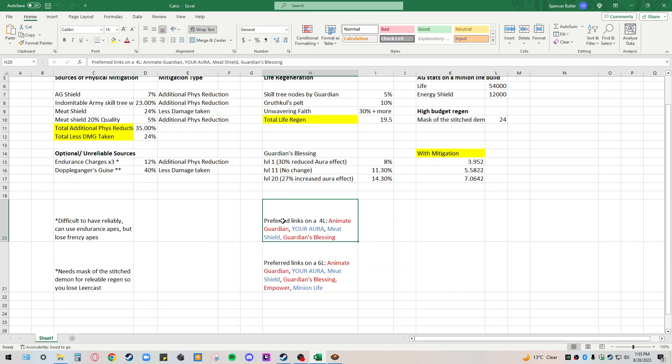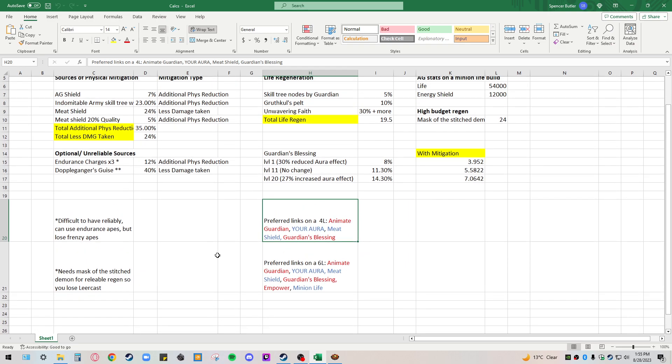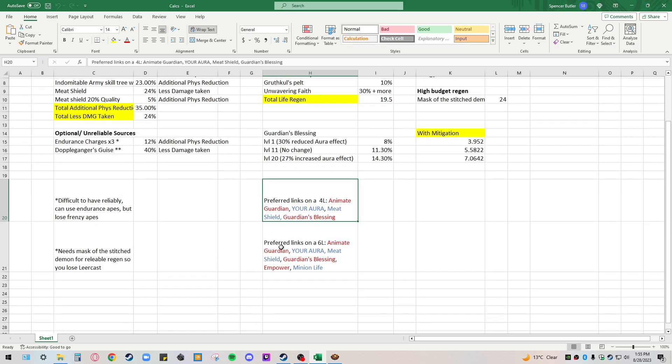Some final thoughts on preferred links. On a 4-link you have: Animated Guardian, the aura you want to cast, Meat Shield, and Guardian's Blessing. If you're doing a build like mine, you can sacrifice your 6-link: Animate Guardian, your aura, Meat Shield, Guardian's Blessing, Empower, and Minion Life — which helps your Animate Guardian not die.